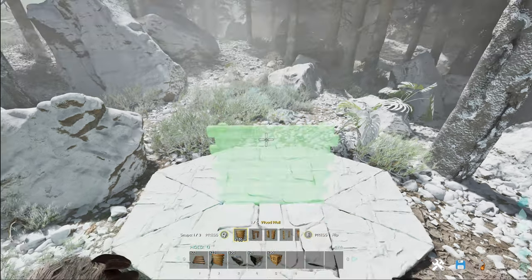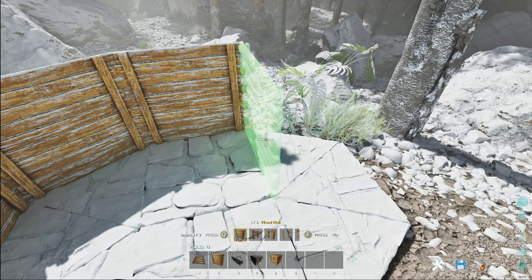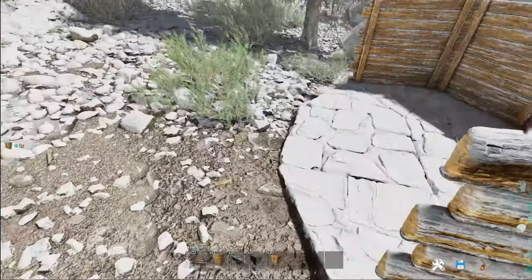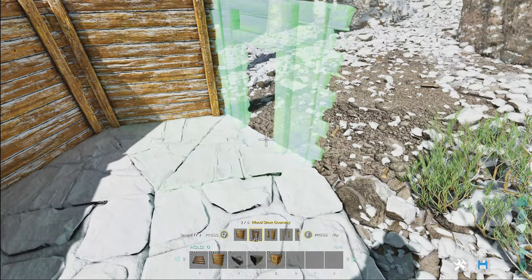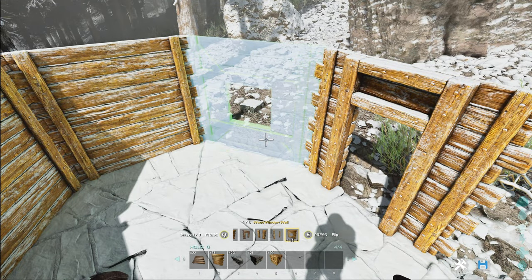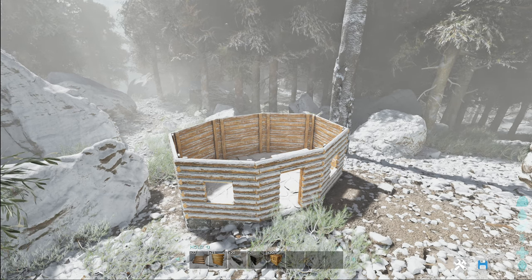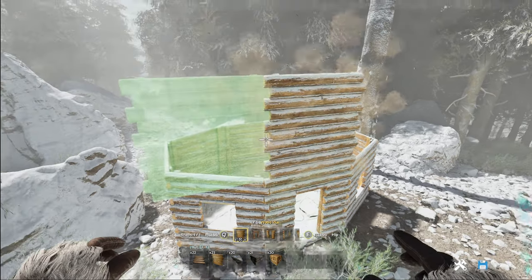Next we'll go with the walls — wooden walls around this, all four walls around the back. Then at the front, switch to your wooden short doorway first and place that at the front, then two normal window walls either side. Next place two walls above the door and the rear wall like that.